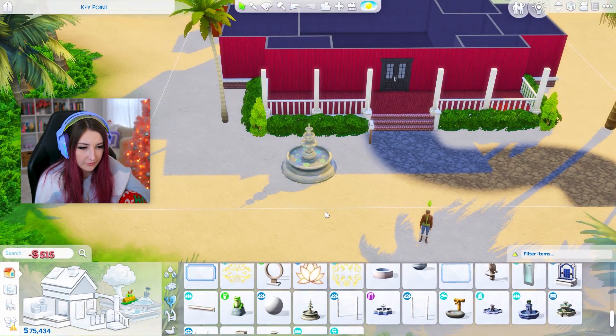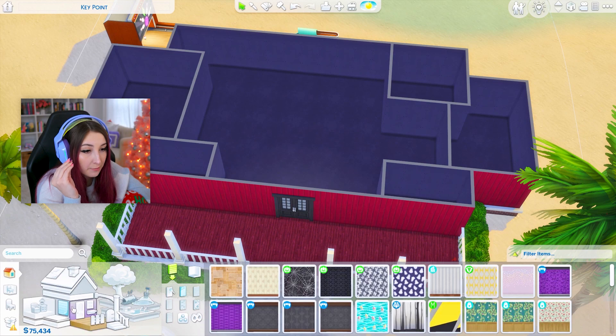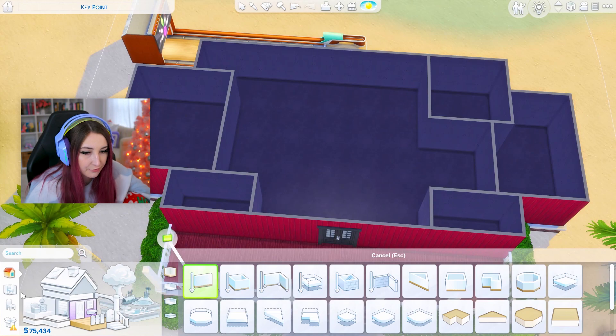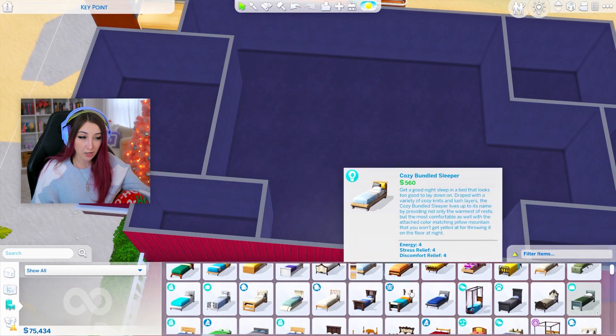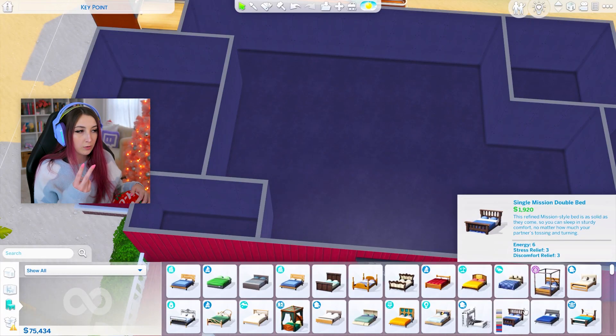We do need a fountain outside — that is a must. So far we've gotten the bowling alley and the fountain. We need three Star Wars objects, a place for seven sims, and we still have a budget. Let me try to figure this out. What if it's four kids, two parents, and a grandparent? Yeah that's seven.